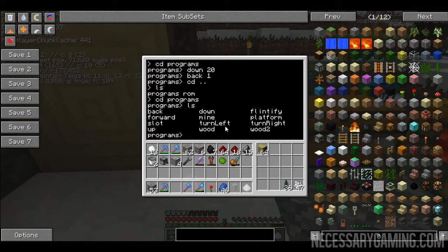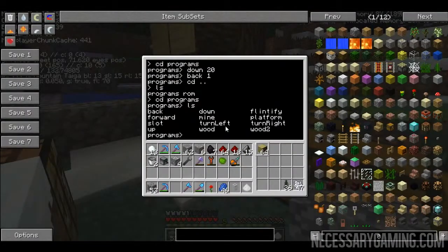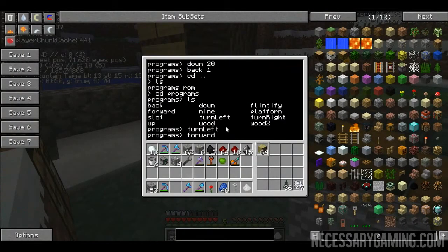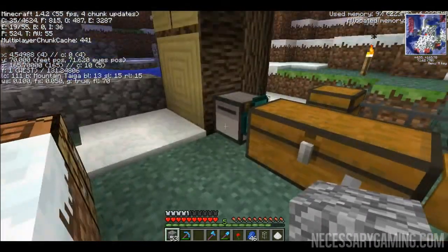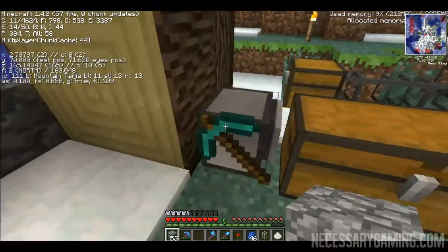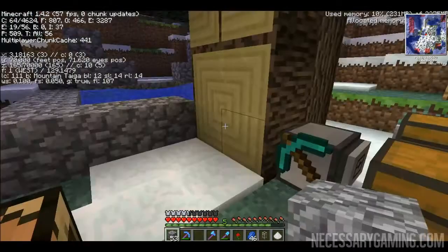Utility programs are meant to be used just to fix a quick situation - not to do any automated task for you. For example, the turtle is currently stuck against this tree. If I just type 'turn left' you can see he turned left. If I want to go forward I can tell him to go two spaces forward. If I want to go backwards I can say 'back two spaces' and then 'turn right'. These are just quick movement or utility programs.